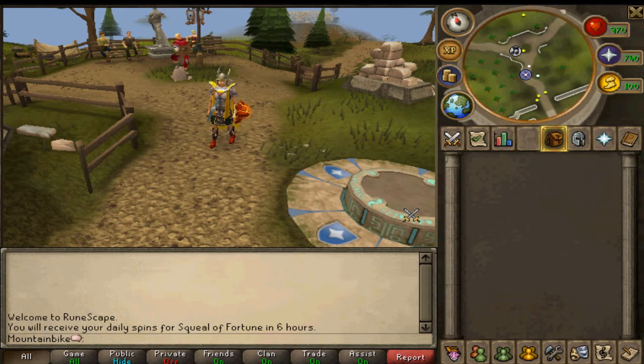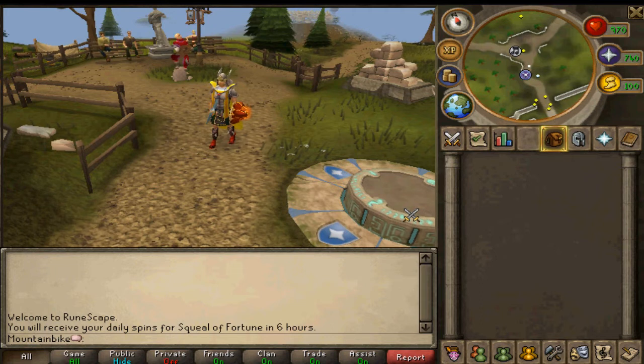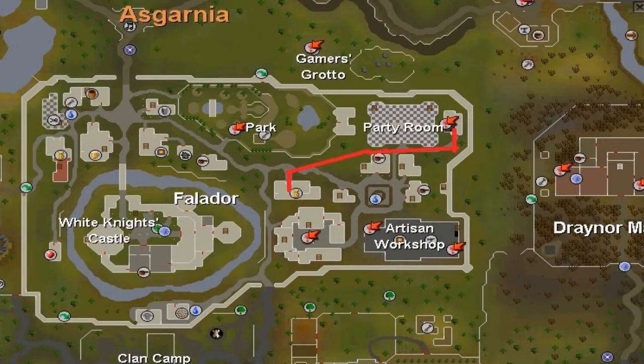It requires no skills — all you need is a bronze pickaxe because we're going to mine clay, and clay only requires level one mining, so everyone can do it. I'll show you how to get there from the Falador west bank, you'll see it on the screen now, and when you get to the mine I'll show you the next map.